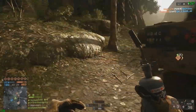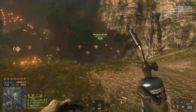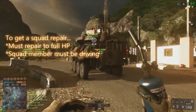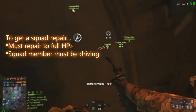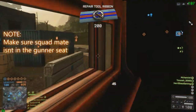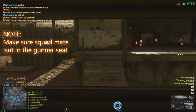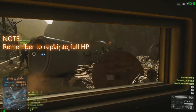There's a little confusion about what exactly a squad repair is. From what I've learned in-game, you need to repair to full HP any vehicle — tank, helicopter, or boat — while a member of your squad is driving. It's really important your squad mate isn't just in the gunner seat; he actually needs to be driving, and you need to repair that vehicle to full HP.